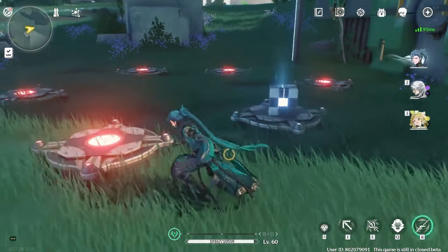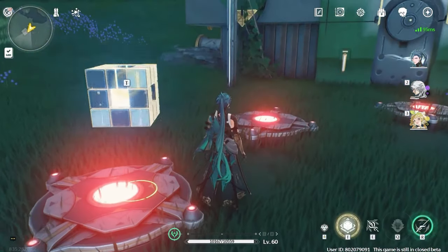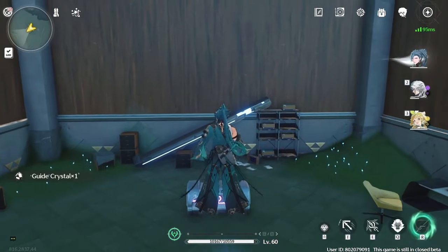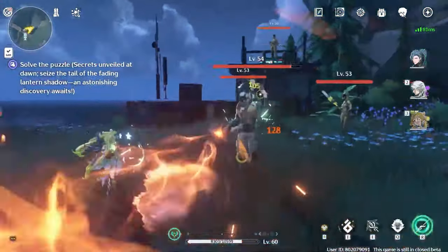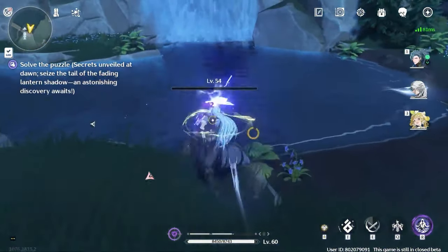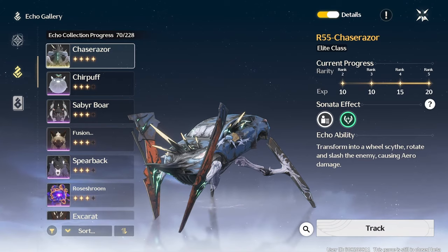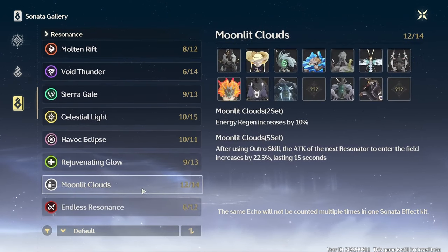The echo drop rate starts from 10% and can go up to a maximum of 20% at data dock level 10. Max absorbable rarity dictates the highest rarity you can obtain when absorbing an Echo — it starts from rank 2 and can go up to rank 5 at data dock level 15. You can only obtain one rarity below your current rank. Enhanced absorption probability refers to the percentage chance of obtaining the highest rarity echo, starting from 20% and going up to 100% at dock level 20. Echo gallery is a compendium showing your echo collection progress, dock experience per echo type, possible sonata effects, and allows you to track echoes on the map. Sonata gallery lets you check each sonata effect, what it does, and which echoes can have each sonata effect.